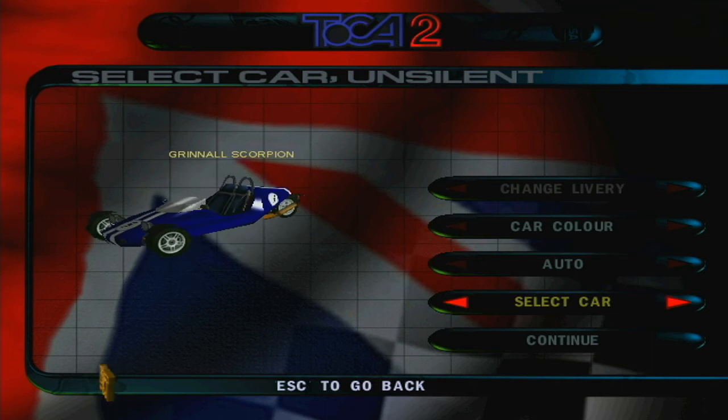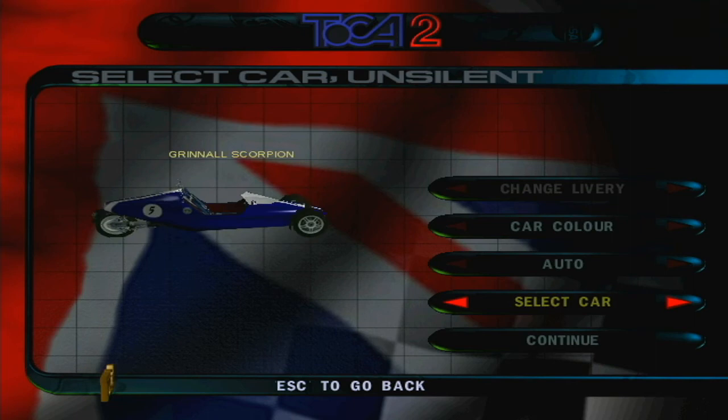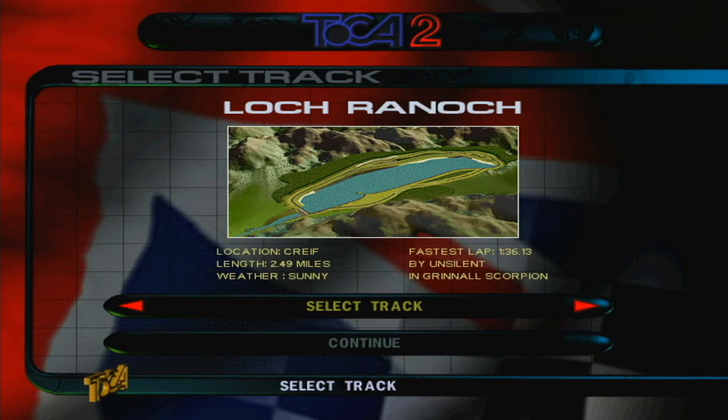We've unlocked four bonus tracks along the way, and now we're gonna tackle them in single race. This one's gonna be a three-lapper at the first one. Let's take out the Blister Storm — saving the Fiesta for the long test track. We'll put it in the grey-green. The first one is Downtown USA.